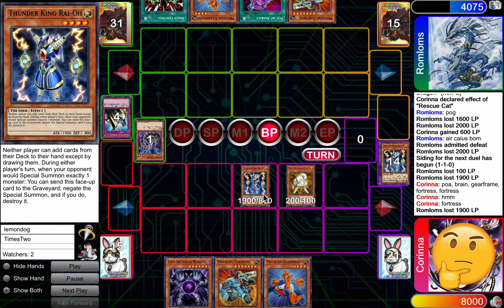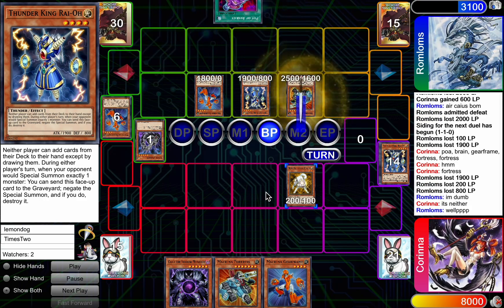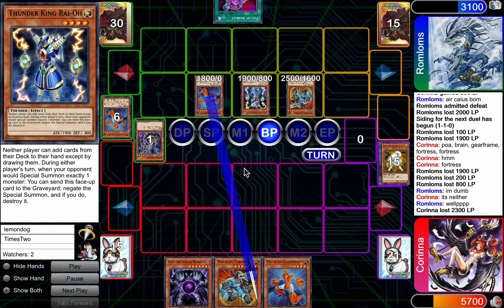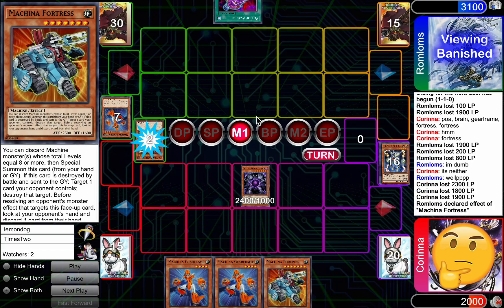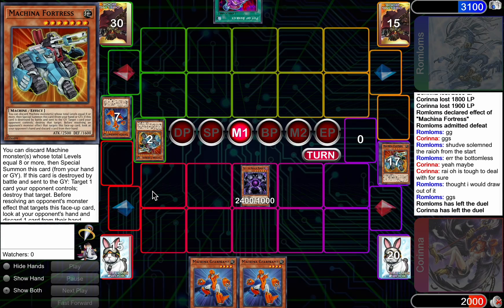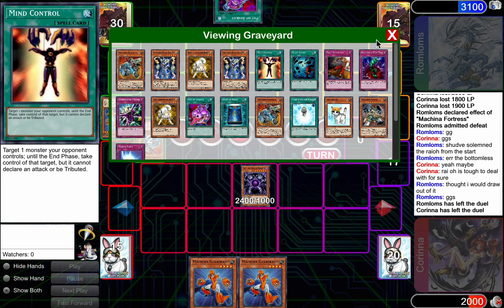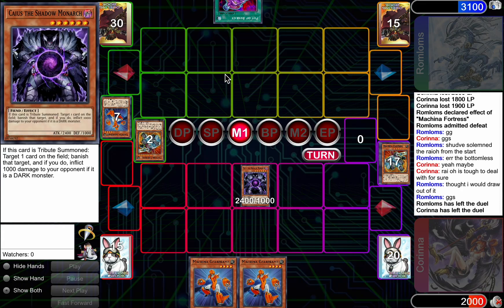This Thunder King is actually owning in game number three. Brain Control being used, and then can't search because Thunder King is still on the board. I guess it stops the Thunder King from negating the summon, but now it's just gonna eat a Caius and you're just dead to summon Fortress anyway. That Thunder King was a problem in game number three — that card did work. Amazing card in this particular matchup, stopping all the searching and all the specials. Just absolutely amazing. So well done for Corinna round number one. Her opponent played pretty well too, but it was just not quite enough.